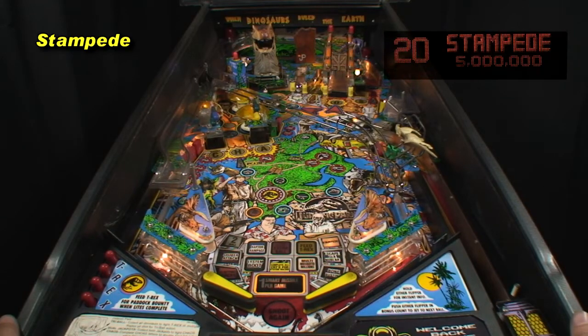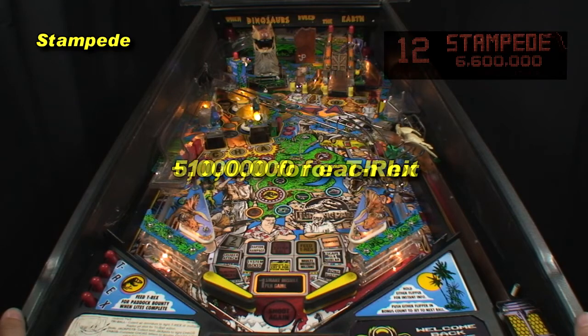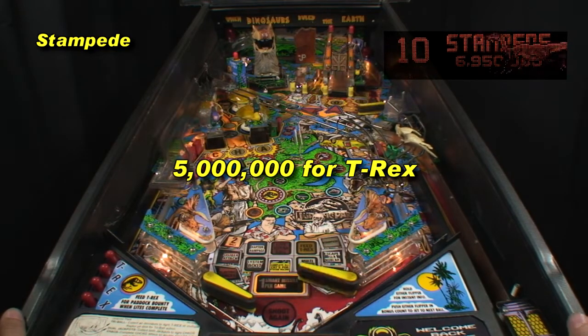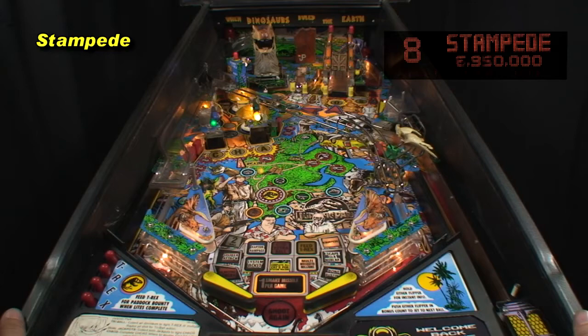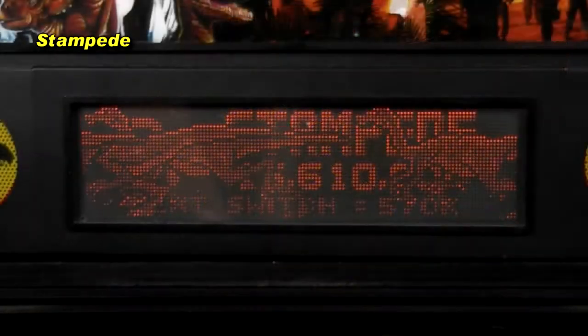Get used to this screen as it's always the first screen awarded. For 20 seconds each target scores 300,000 and increases by 10,000 for each hit, and 5 million awarded for T-Rex. Expect scoring around 20 million for this screen.